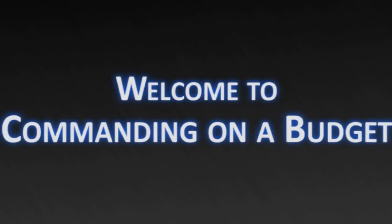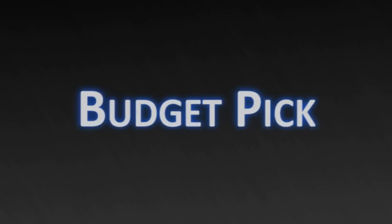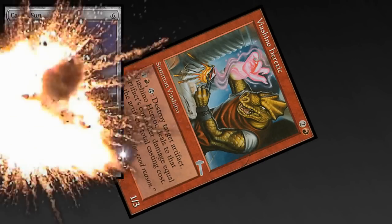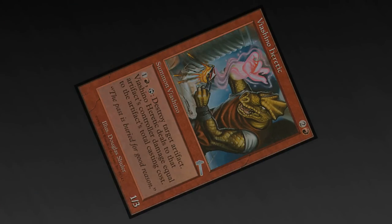Hello and welcome to Commanding on a Budget. This week's budget pick is Vyashino Heretic. This uncommon may be from an older set, but it is still very cheap. Nothing is quite like blowing up someone's Caged Sun and making them take six for it.